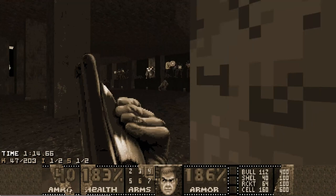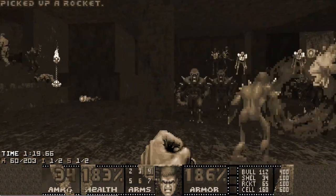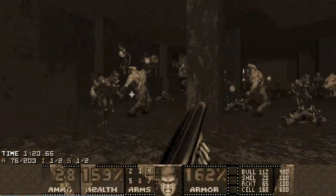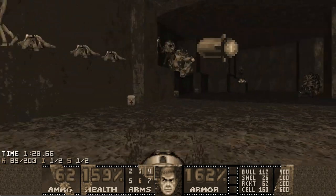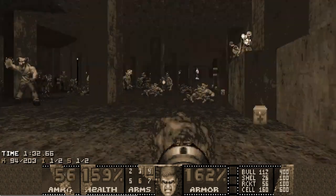The reason I left enemies alive in the previous sections is because we need to return there anyway. Once you enter the final fight, an additional secret door opens where the first secret was, and we need to get there to access the secret exit.